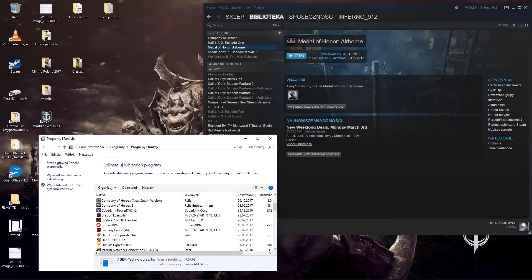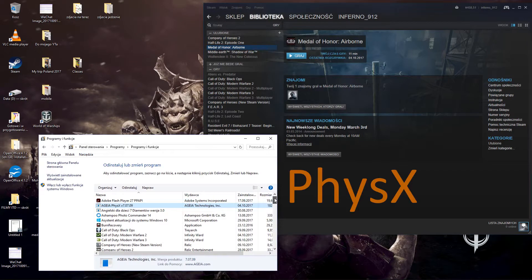First of all, what we have to do is open the Control Panel. And you can hear right here — PhysX. This is something what we have to install.